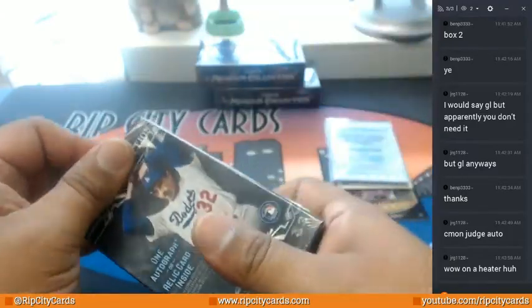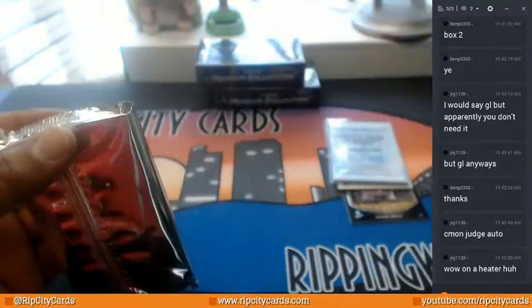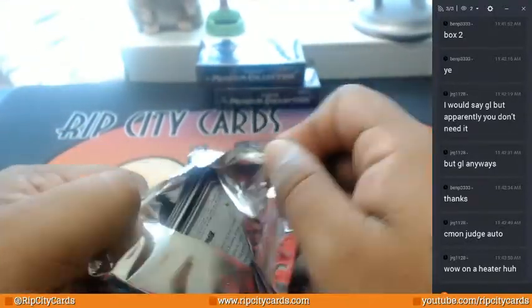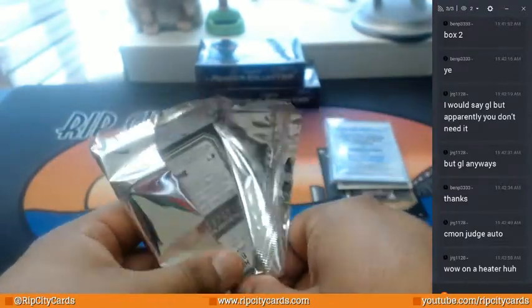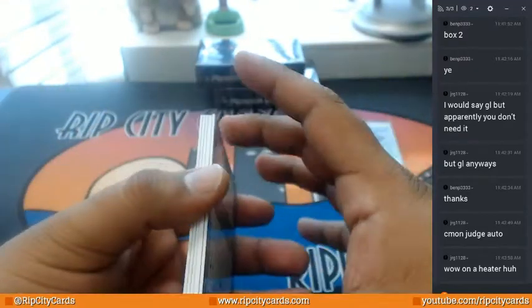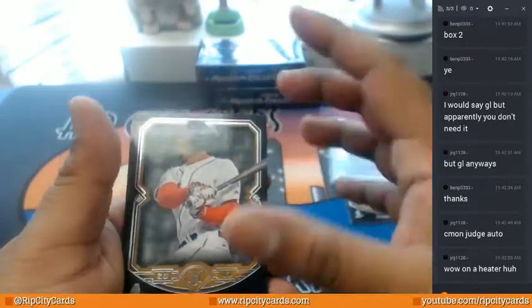That's crazy talk. What? Am I in Bizarro World? What's happening? I thought we were done hitting frame autos — apparently not the case. I thought it was only one auto per mini. Well, there was a relic and an auto in the same mini. How does that happen? I don't know. What else is there to be had? Let's find out.